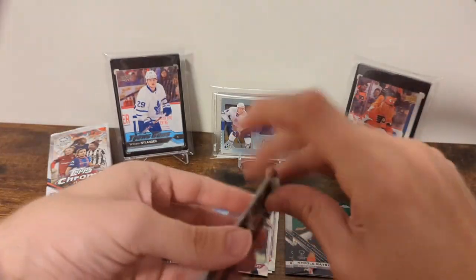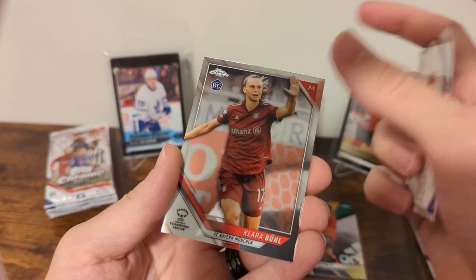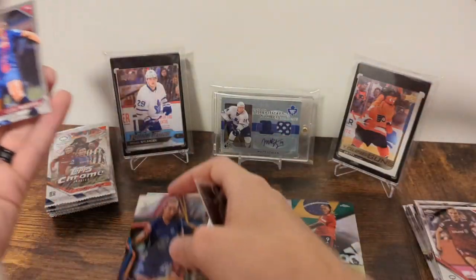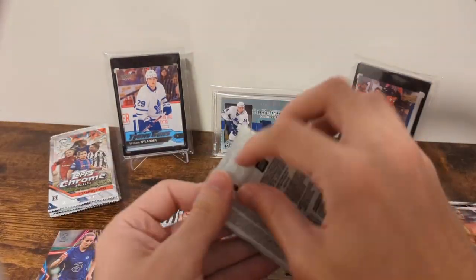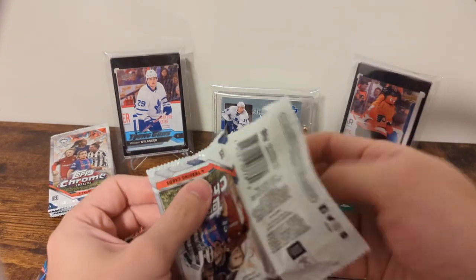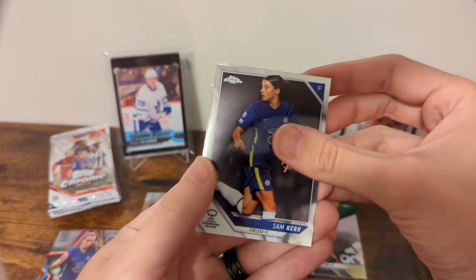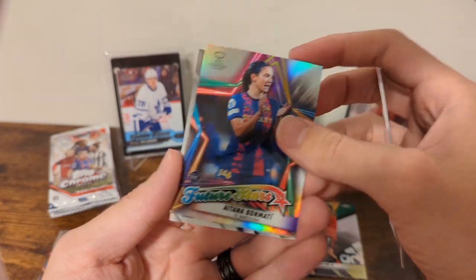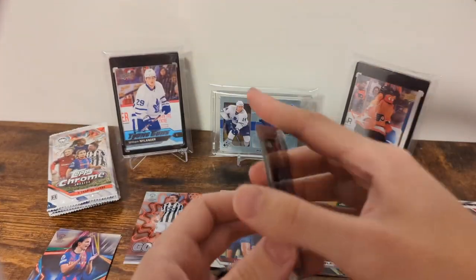We'll see what the future stars bring, but so far no Canadian inserts. Sandra Panos, Clara Boole, and then Neum Charles — future stars. Lika Martens base. I'm all out of sorts from those two packs with two thick cards — got me all thinking, am I gonna get two autos? Sam Kerr, Leticia Silva, Aitana Balmadi, future stars, and Claudia Zornosa.